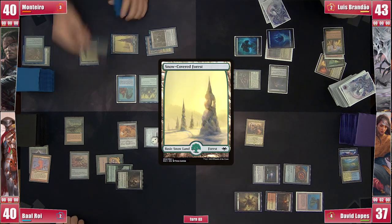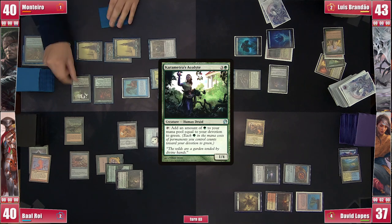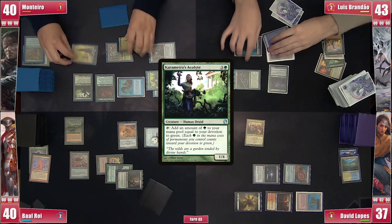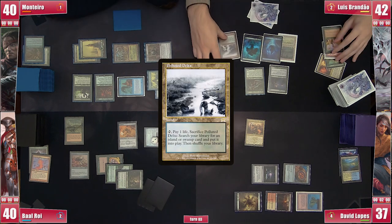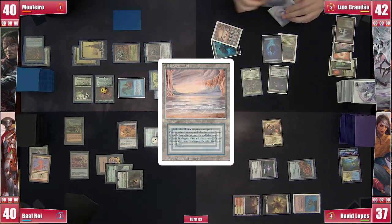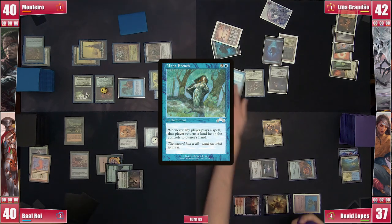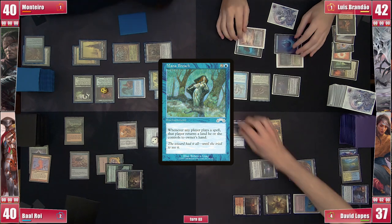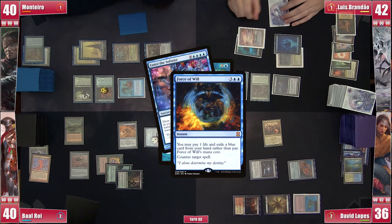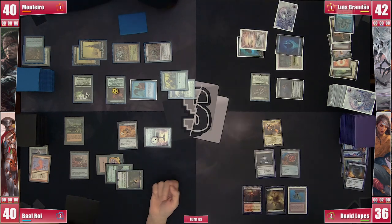Monteiro plays a Snow Forest, casts Ashaya, then taps his Creature-Forest to play Karametra's Acolyte — he could still make it without Isan. Brandão plays and cracks a Polluted Delta for an Underground Sea, then plays Demonic Tutor for a Mana Breach and casts it, looking to disrupt the table — David in particular. David exiles Enter the Infinite to cast Force of Will on the Mana Breach, not at all interested in getting his turn screwed with.